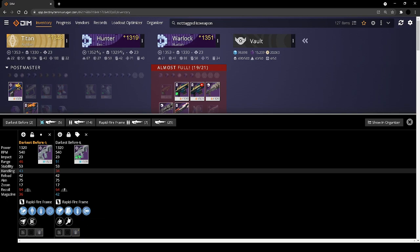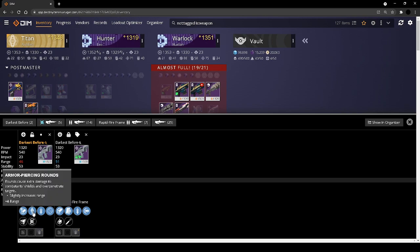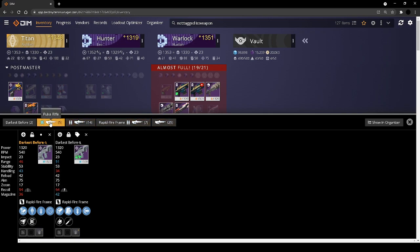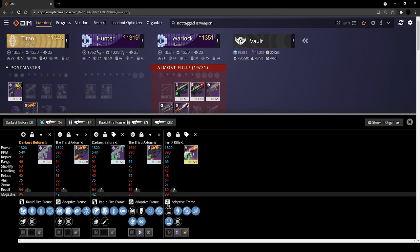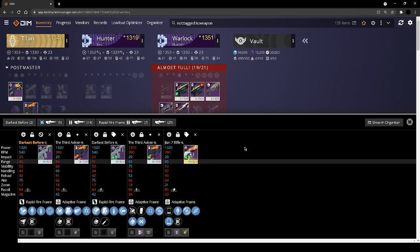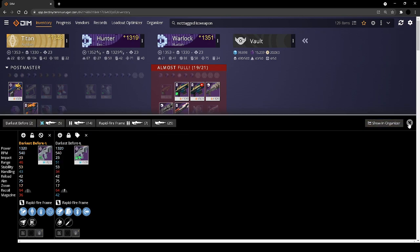The problem with Darkest Before is it has height armor piercing rounds and I don't really like the one-for-all perk — it takes too much to upkeep. Comparing to my other weapons, I already have an armor piercing rounds disruption break, so I'm okay with junking this even though it's a crazy weapon. The other roll is just better in my opinion.